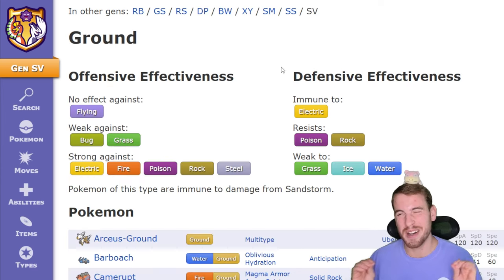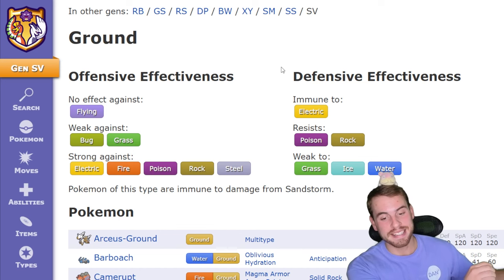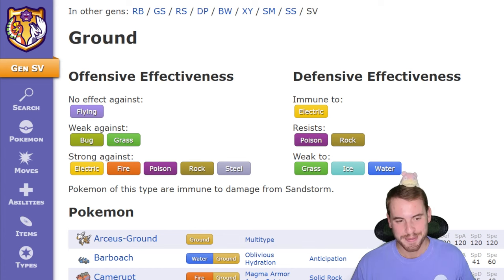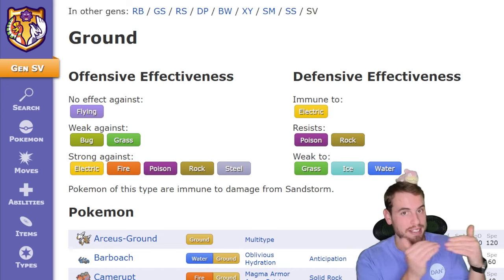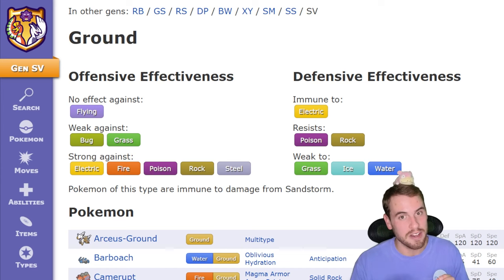In this raid, Torterra is Tera-type Ground, so it gets rid of that x4 weakness to ice, but it still is weak to Grass-type moves, Ice-type moves, and Water-type moves. Torterra has built-in coverage for Water-type Pokemon being a Grass-type Pokemon, and it gets plenty of Steel-type moves and even a Fighting-type move like Superpower to counter Ice-type Pokemon. But where Torterra really falls flat is it has no coverage to check our Grass-type Pokemon. Don't rule out our Tera Water counters though, because they have a trick up their sleeve that we'll talk about a little later that makes them still viable.